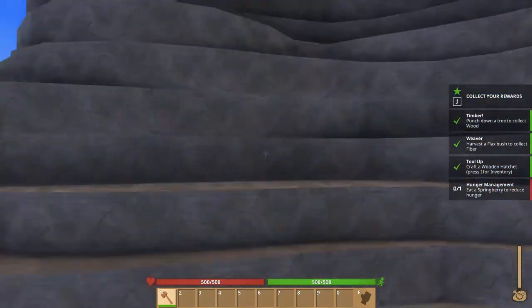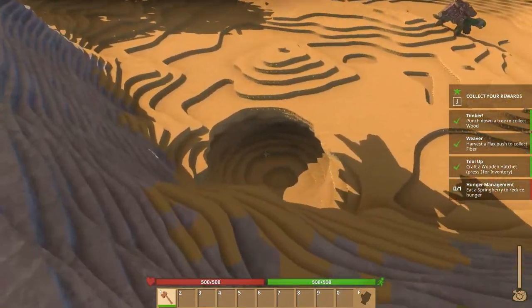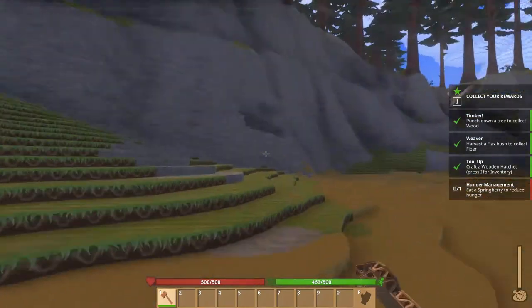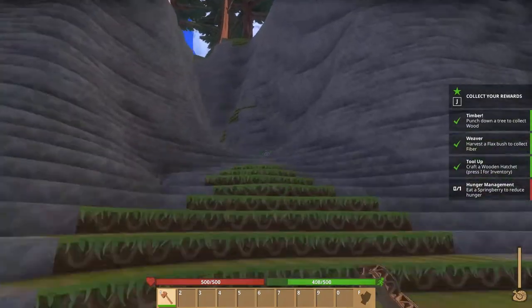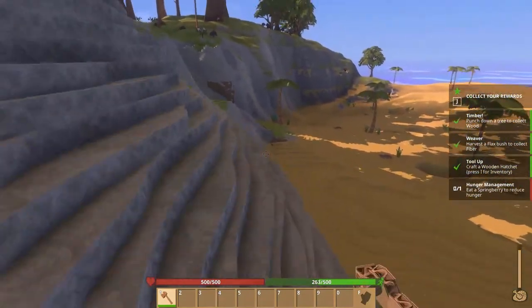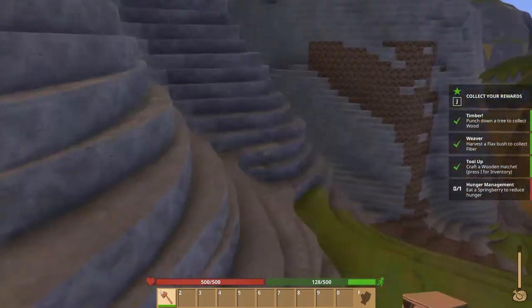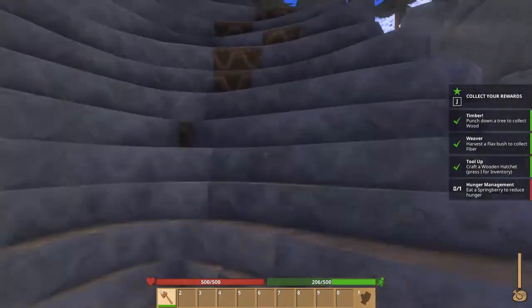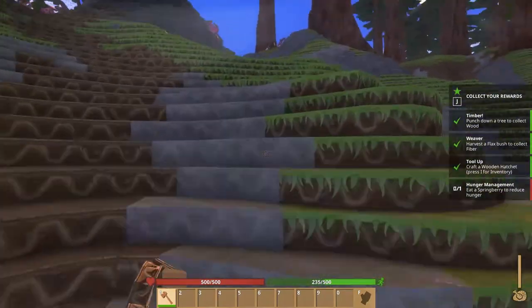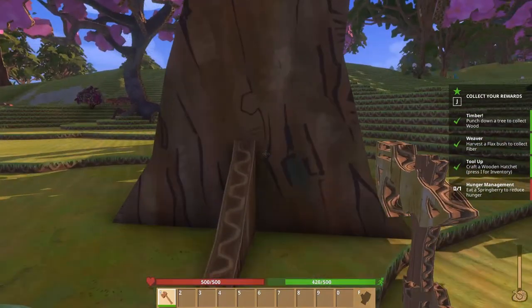How am I supposed to get up this? It's not allowing me to go up it, so I may have to travel around a little bit. I'm hearing chirps, like birds. There we go, we're up! Look at these trees. Let's get our hatchet out and try cutting down a tree.